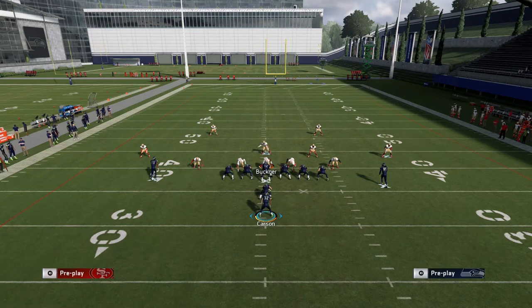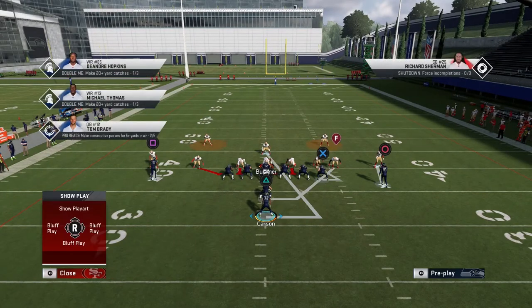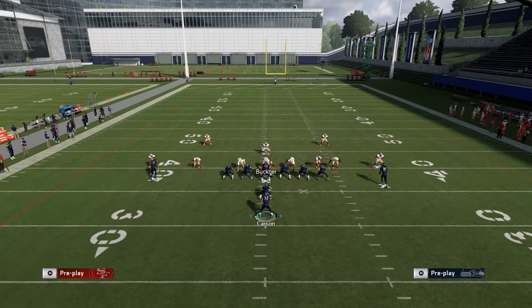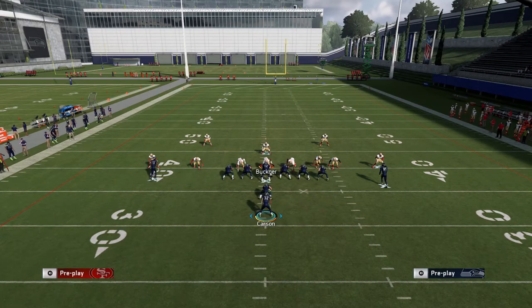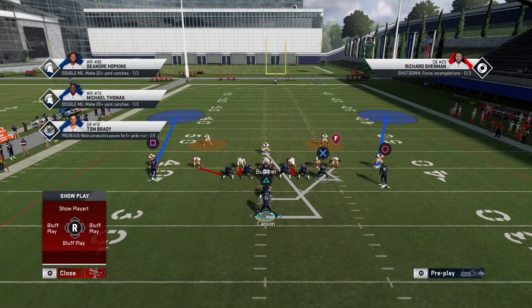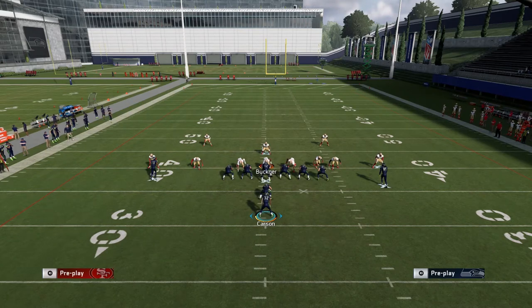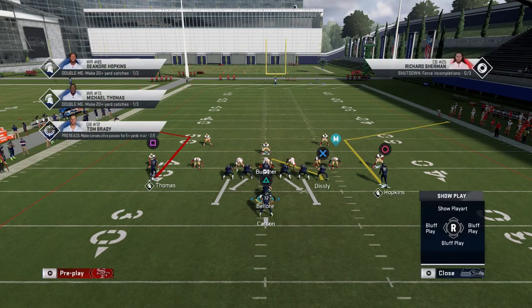So man coverage isn't recommended here. On first and second downs, people run about 90% of the time, so you can gamble and leave them in man coverage since it plays more aggressively. Just know you are vulnerable against corner routes and stop-and-goes — they really destroy man coverage. Corner routes are the toughest route to stop in man coverage, honestly a pain.